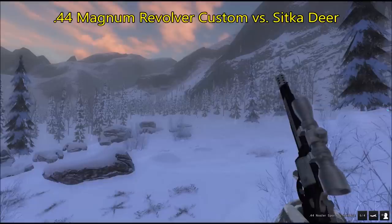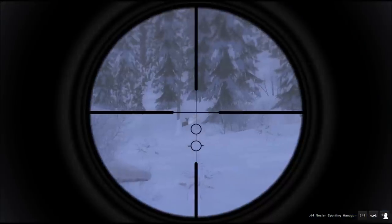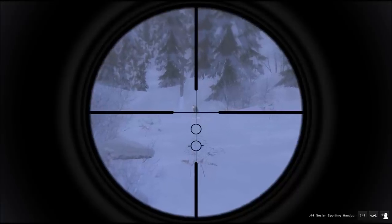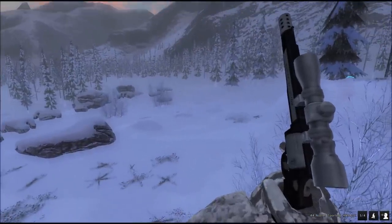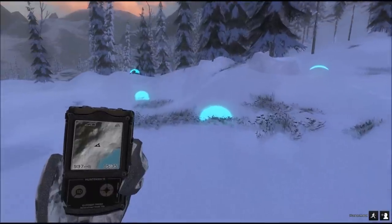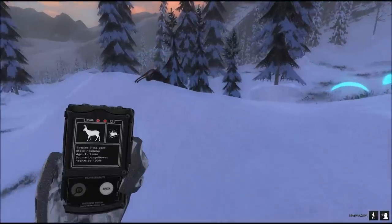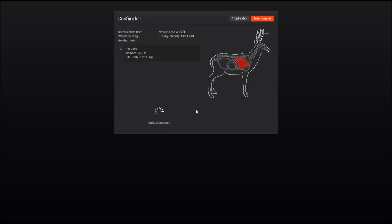This is a customized version of the .44 magnum revolver, suitable for self-defense, but if you put a scope on it — especially a zoomable one — you've got no issues taking down mid-size deer. This is a sitka deer coming in. Lungs hit, and there is the sitka deer — almost 100 meters with no issues taking it down.